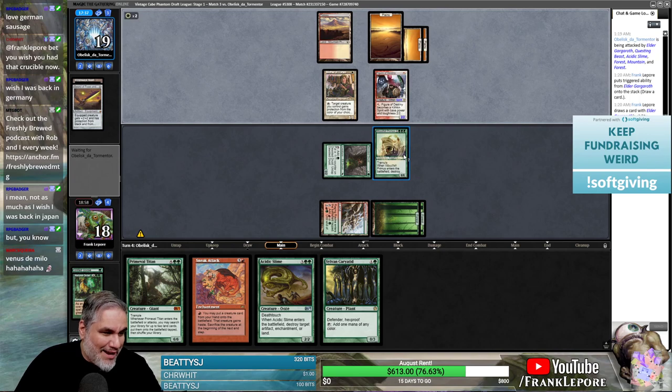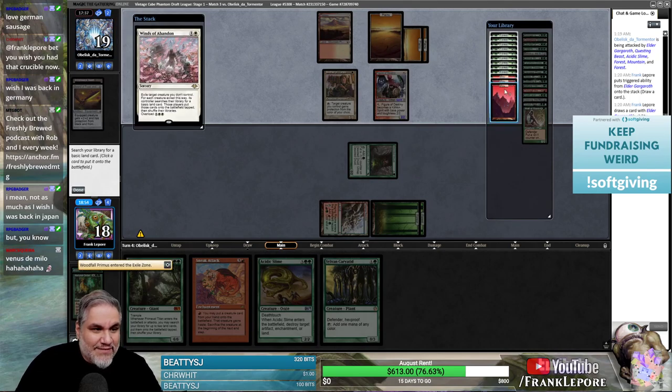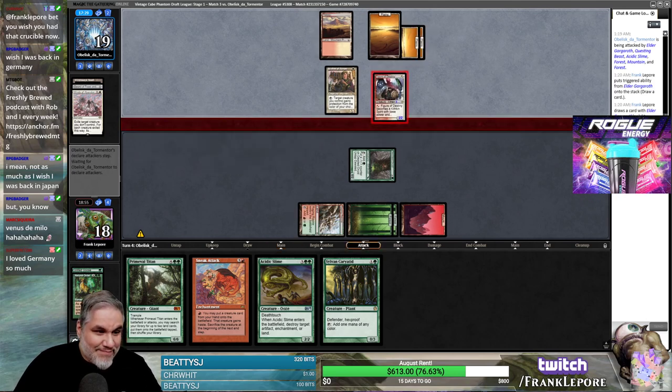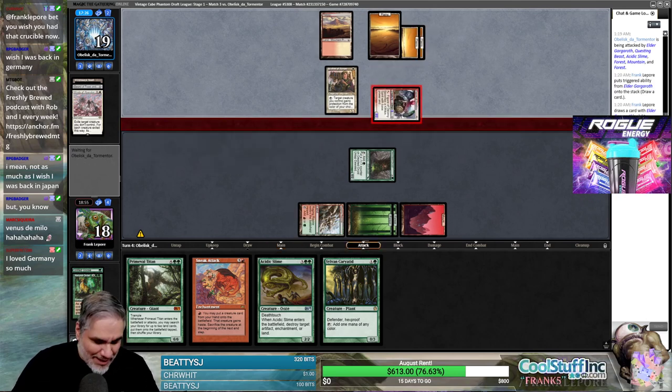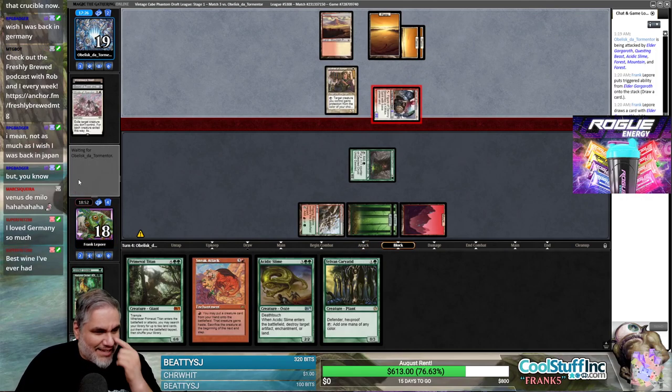It's true — they do always show up when you don't need them. They're basically time-walking us because we have Fyndhorn Elves on top. That's kind of unfortunate. You're right there. Oh, that's a big dude — that is a big boy. Pro green it is. Yep, we're probably dead.